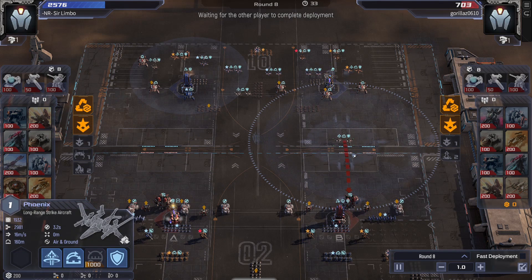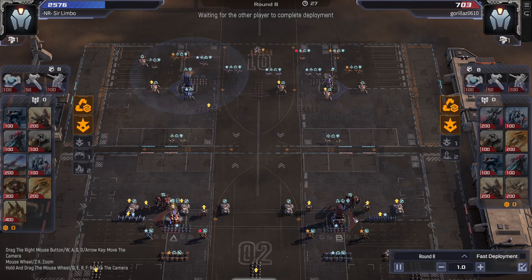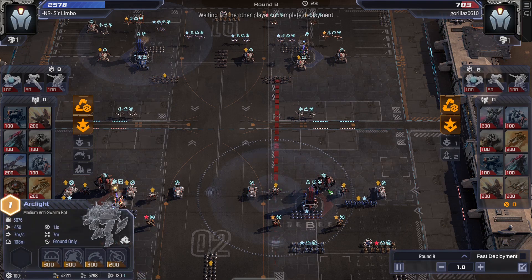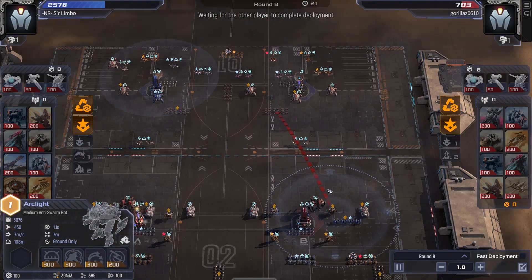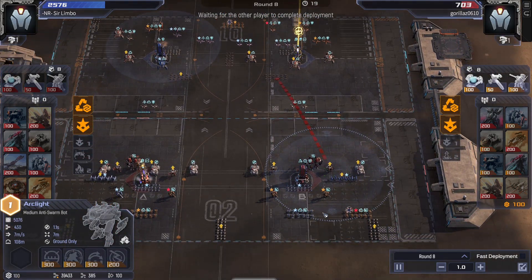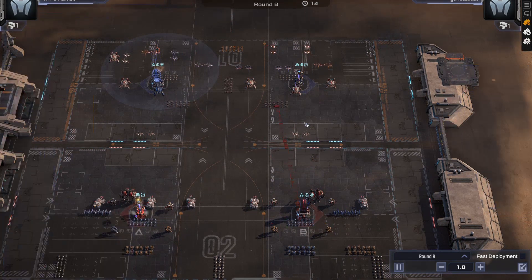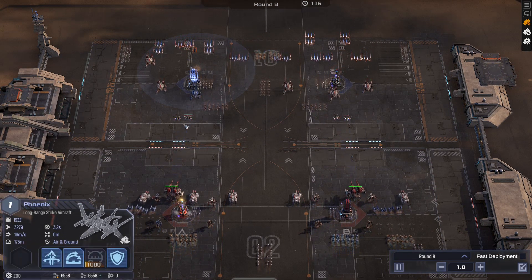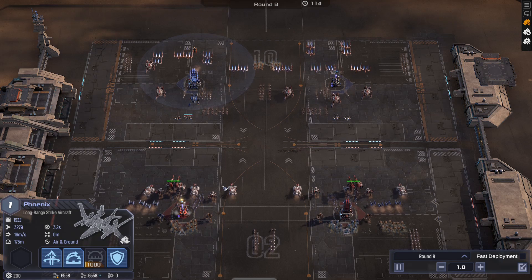My opponent is apparently feeling spicy. He goes for the Quantum Reassembly and also puts some Phoenixes right in front. I guess he's hoping that maybe he can snipe a tower, but I don't think that's going to work as long as these Arclights stand guard. And by the time that the Phoenixes reload, we are going to see crawlers in the front.